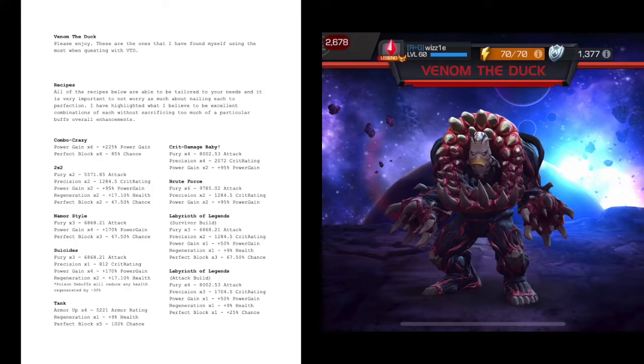One regen is all you need for Labyrinth — those fights are really, really long and you're going to have more regeneration buffs proc throughout. You don't need to worry about power gain as much in Labyrinth either. You want to control what special you're throwing more precisely, so the rest should go into Precision and Fury. I also have an attack build: four furies, three precisions, one power gain, one regen, and one perfect block. I'd recommend using this only if you're comfortable and have already taken a path or two in Labyrinth. The perfect block window is still small at 25% chance, so keep that in mind.